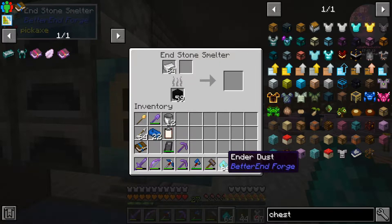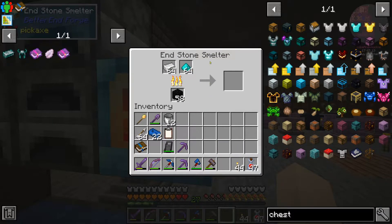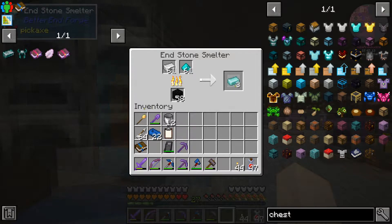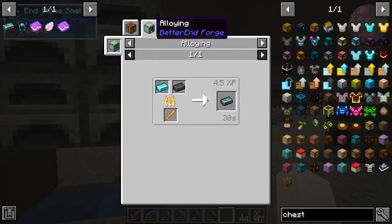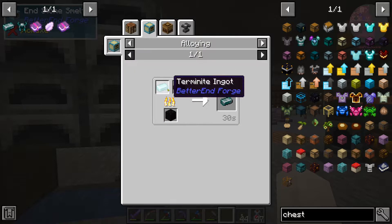Iron in an end stone smelter with the ender dust gives you the termonite. We're not going to watch this cook — we need something else to craft. These four ingots go in this smelter as well.